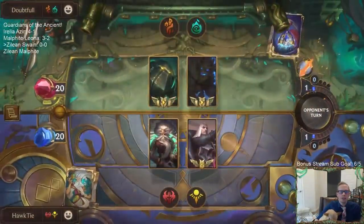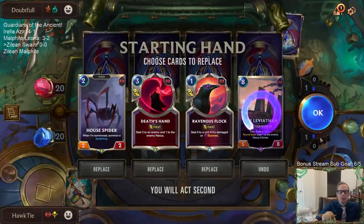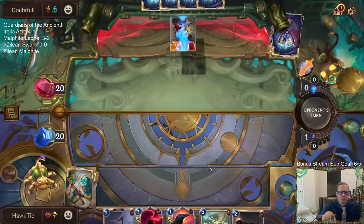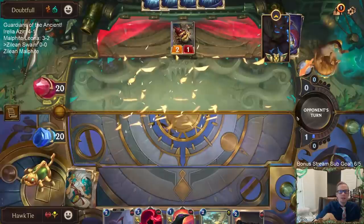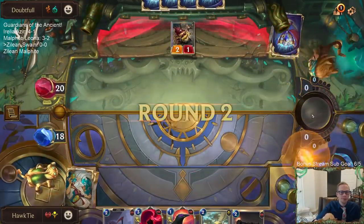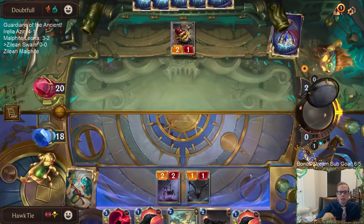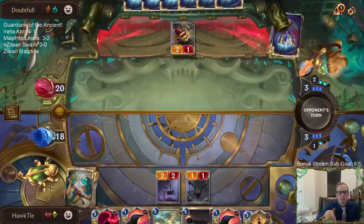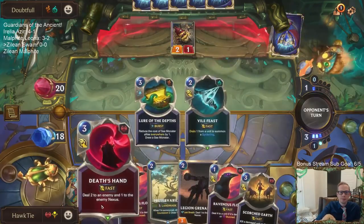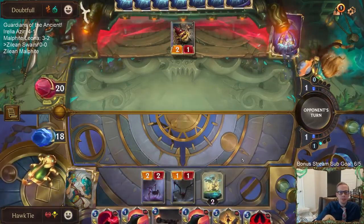Okay, we got Deep — going against Deep. Deep usually goes a lot bigger than what we're trying to do, so maybe not the best matchup. They mulliganed their entire hand. I don't know how I feel about the game showing how much you mulligan — I don't necessarily dislike it either. Chat likes it because you can see how many cards your opponent mulliganed. I could have attacked for one with the Spiderling; they would not have blocked, so they'd be at 19.